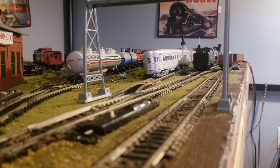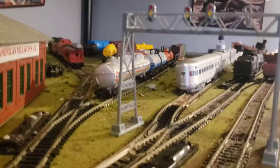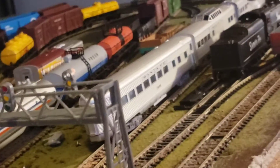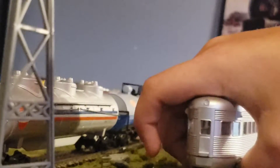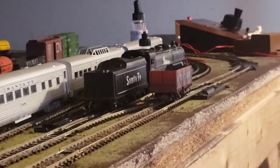As for new additions, we have a new siding, which originally had a switch where the Mikado is. Right here we have my coach siding, which right now hosts my three aluminum Santa Fe cars — really nice cars. I should really get some more KD couplers for it, but I just realized this is derailed. I really like the entrance to the yard; it looks fun. And also, I moved the crossover up there.